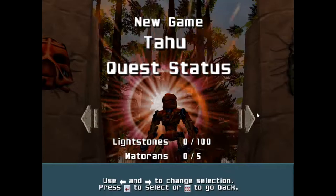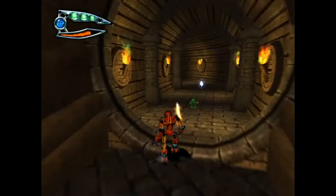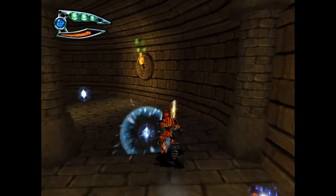The character select is actually the levels. Some are blocked because you have to get to a certain spot in the story. Still a cool little menu, but you'll never use it if you're playing from beginning to end. The first level is the fire elemental.